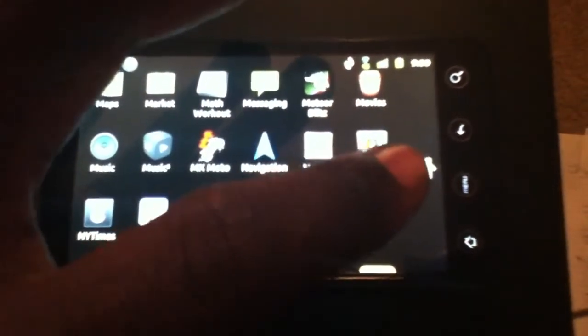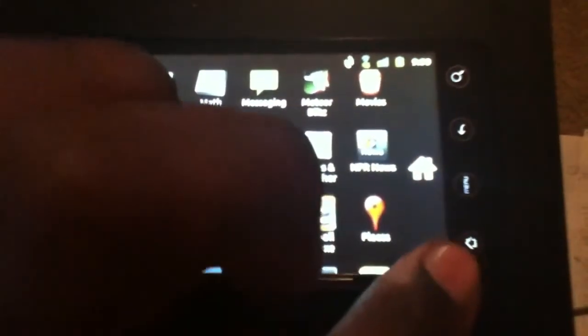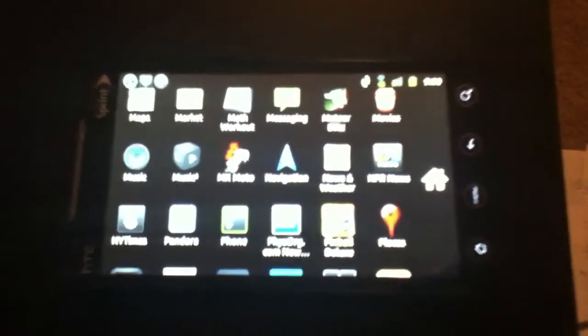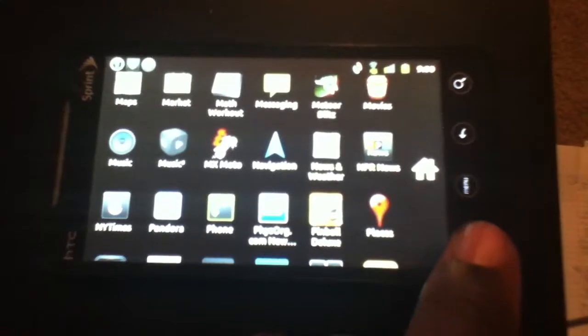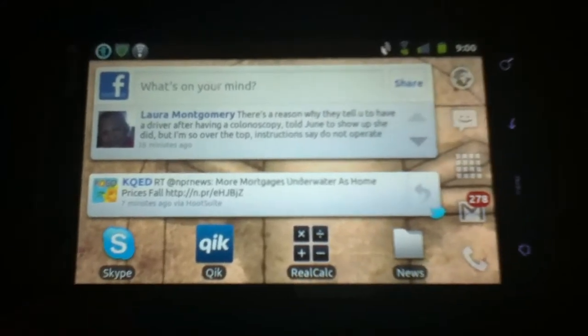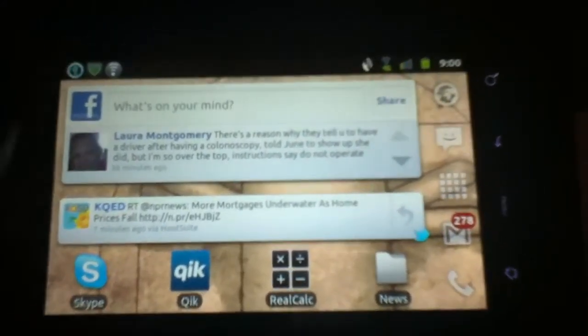You have both a home touch button and a home button. The home button in the app drawer takes you to the Launch Pro home, but if you hit the launch button and you have ADW set as your default home screen, it'll take you to the ADW side. The pull-down notification menu is the same with widgets at the top and notifications.